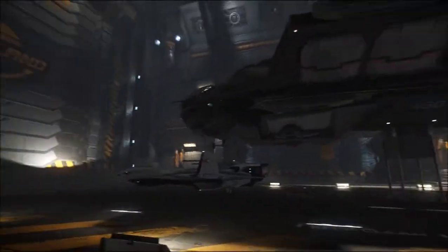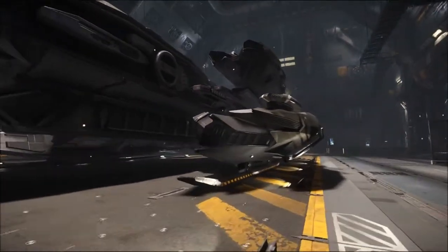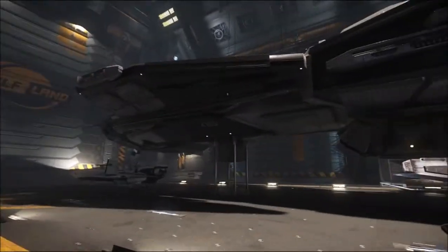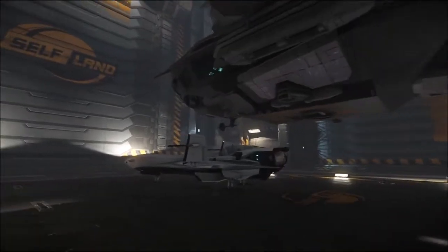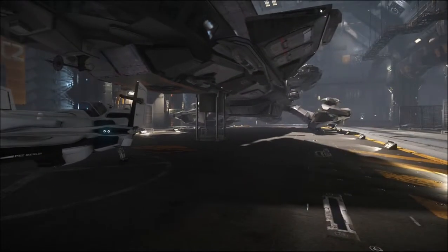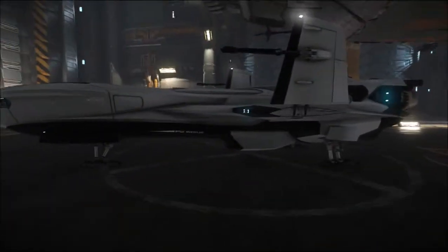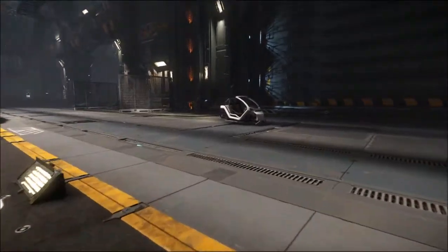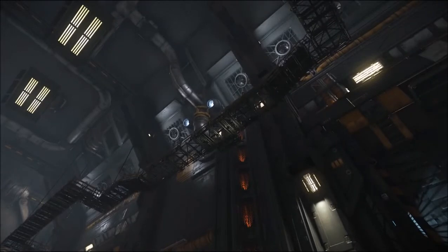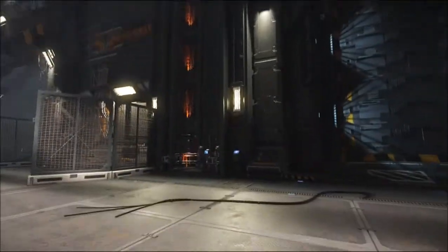Anyway, this is the Constellation. I fell in love with this one when I first got it — the design is just fantastic. Unfortunately it's very dark and dingy in this hangar. This is the P52 Merlin which goes with this ship — when you're traveling through space it's stored in the back end of the ship, and it's your little fighter for protection. As you can see, it's all very industrial.